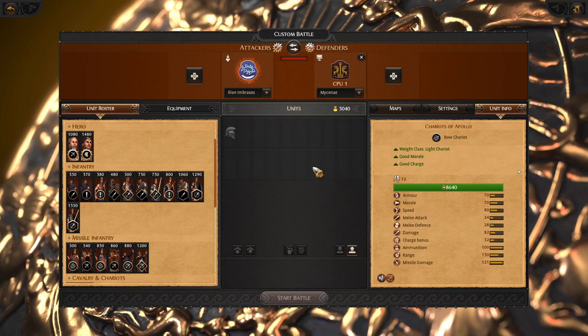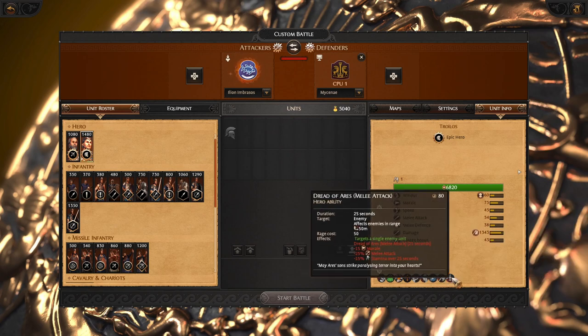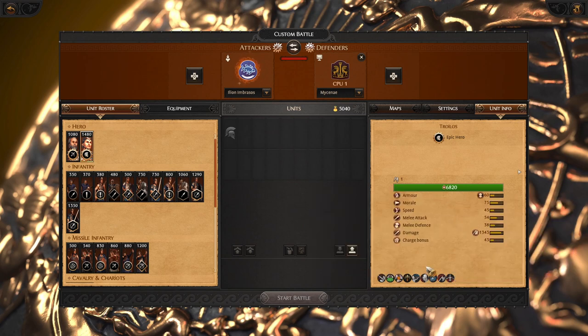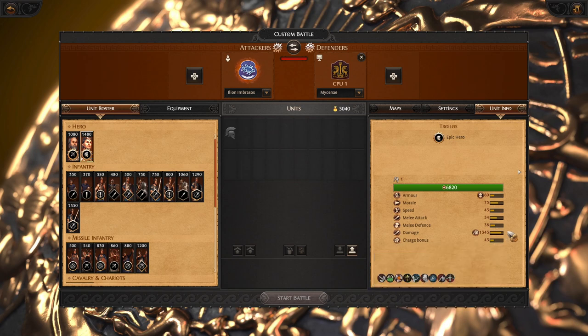Hello there, Eruner here and today we will review Eleon Imbrasos. Eleon Imbrasos is led by Troilos. He is a very offensive hero who can boost his own attack and damage, or bring down enemy heroes or units. This faction also has one of the best weapons, which makes Troilos very good at killing enemy heroes.